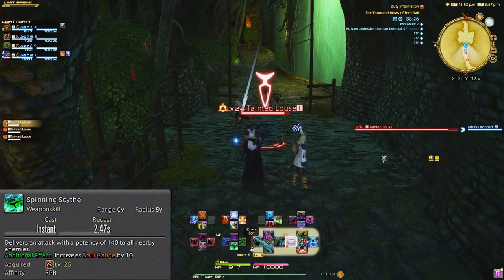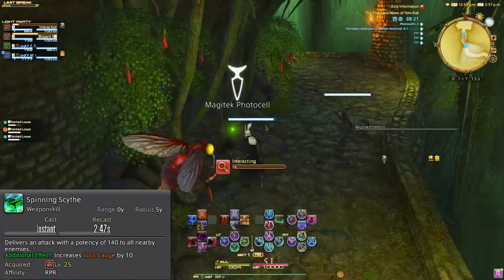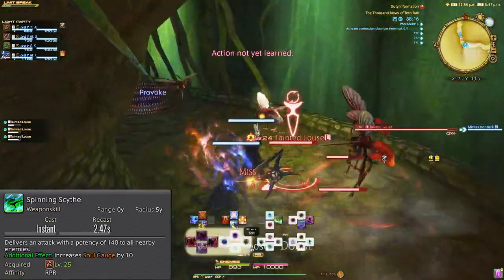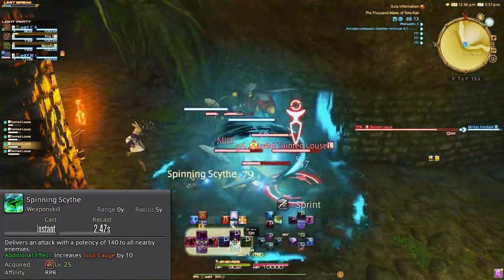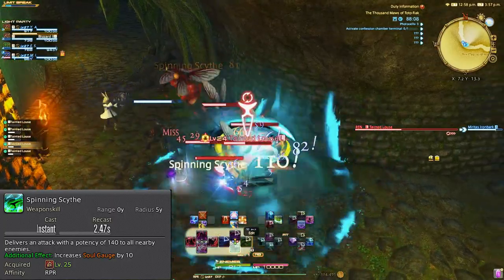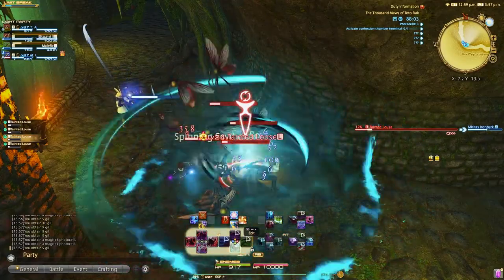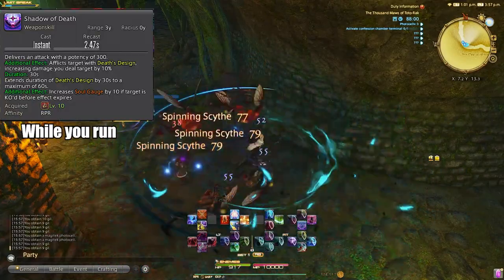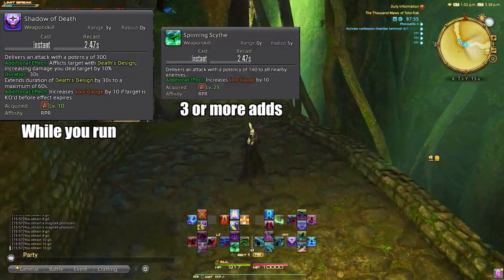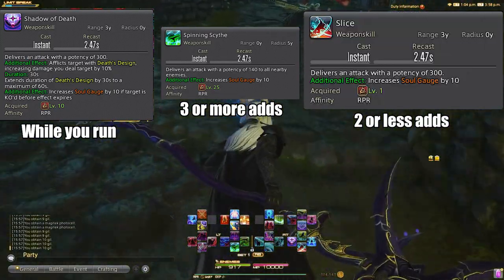Level 25, Spinning Scythe. Thank goodness we have an AOE at this low a level, as this is really going to raise the damage output for you in low level dungeons, which you will probably do when doing the leveling roulette. It also helps to think of Slice as your single target GCD and Spinning Scythe as your AOE GCD to help differentiate. Now let's go over a super basic tank pull rotation. Tank pulls trash mob — you'll Shadow of Death dot each enemy as the tank is pulling. Once the tank stops, you can just use Spinning Scythe for three or more enemies. Once down to two enemies, you can switch to a single target rotation, which is just Slice and Waxing Slice.